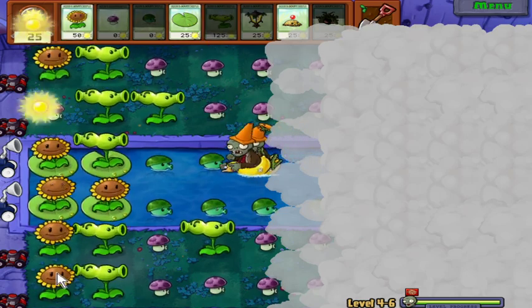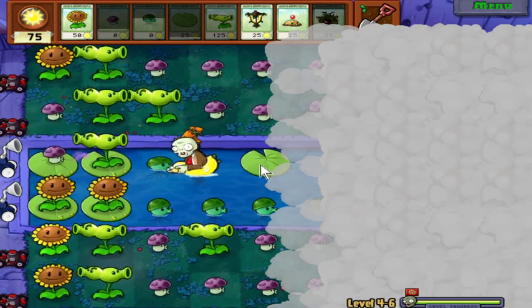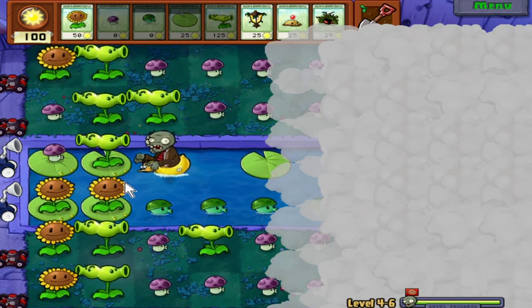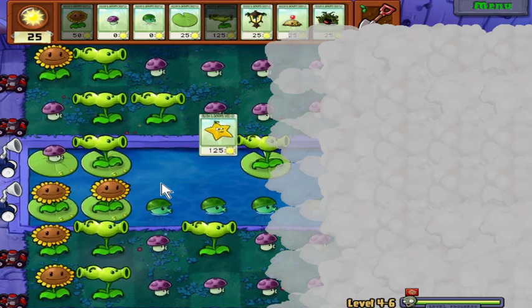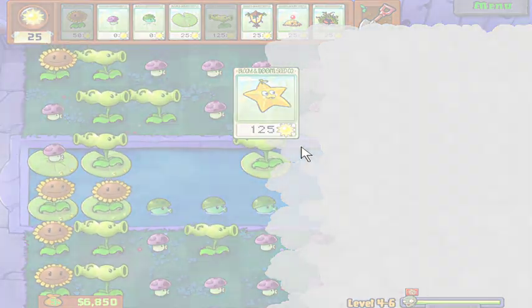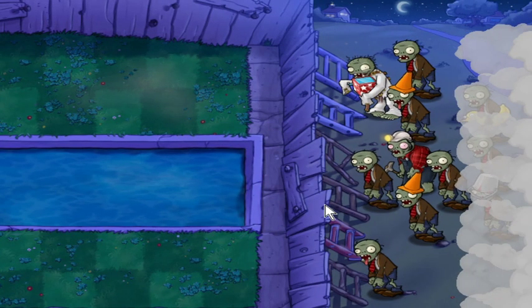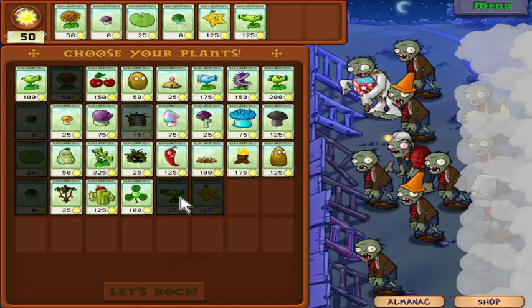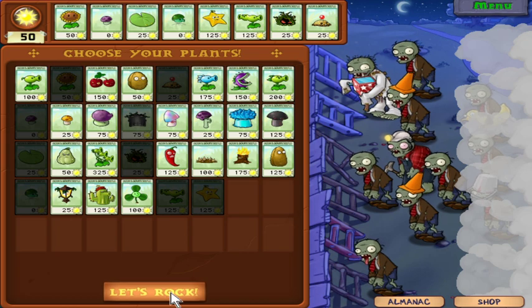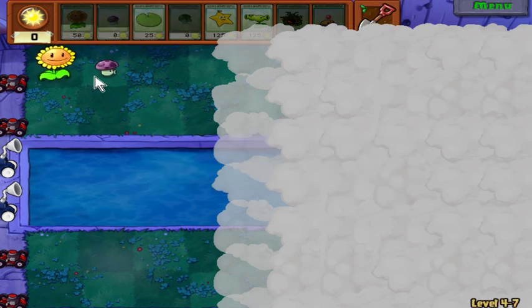We'll get the Splippy there, and get 50 more sun. Now we have another new plant — the star fruit, I think it's called. It shoots in all five directions — it's a weaker version of the pea shooter that hits five zombies at once. I will showcase it, but I think it's one of those plants you don't really need. We're dealing with miner zombies, and obviously the regular traps. I'll place one down.